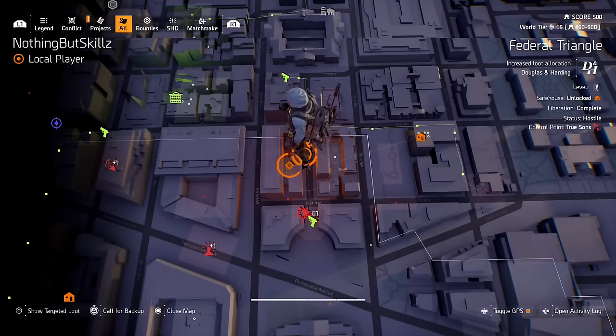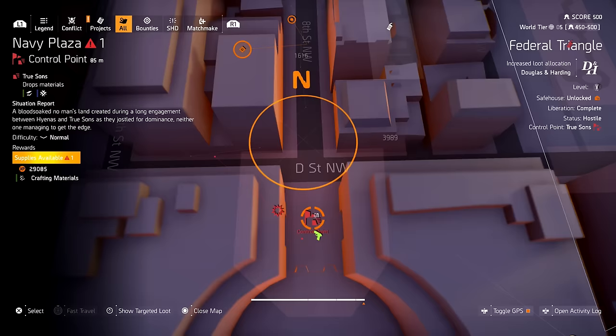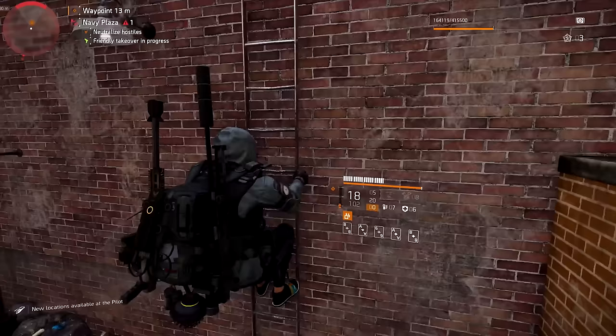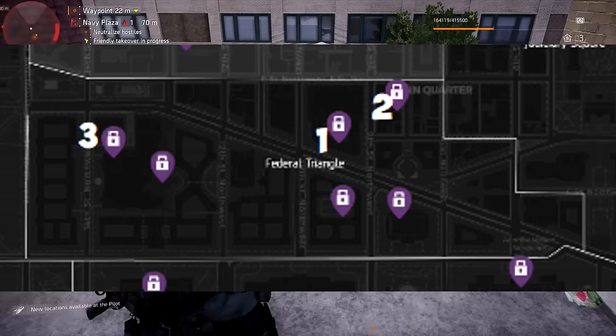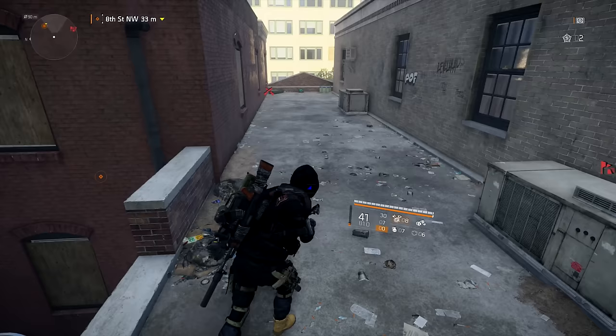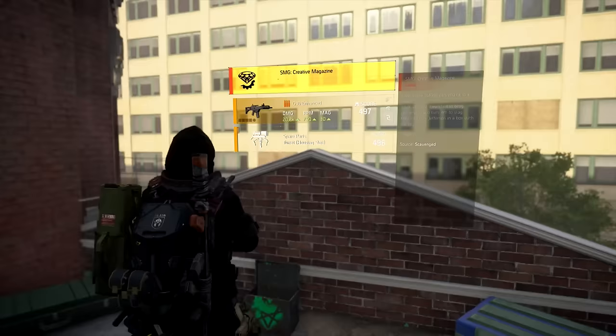The next one is Federal Triangle, where the final piece drops. The Creative Magazine can be found at any hyena canister in the Federal Triangle area, just south of Downtown East. The box we're going to is just north of Navy Hill Plaza control point on Eighth Street Northwest. Head down the alleyway, go up the stairs, and that's where I got the Chatterbox Creative Magazine - the third and final part.